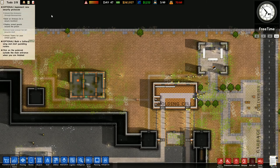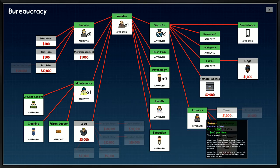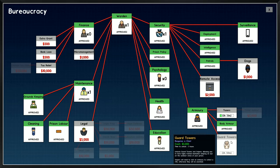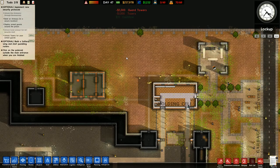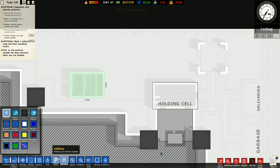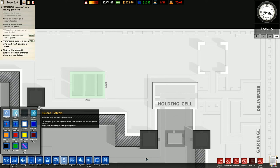I need to unlock tasers as well. Body armor is approved, that's approved. I need to unlock tasers and I'm pretty sure he mentioned guard towers too. Deploy armed guards around the prison — deployment, armed patrol, dog patrol, guard patrol.